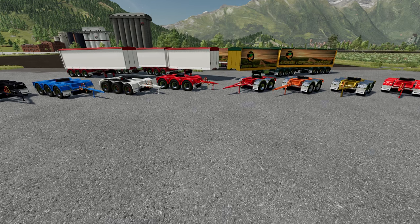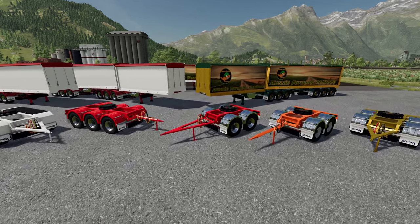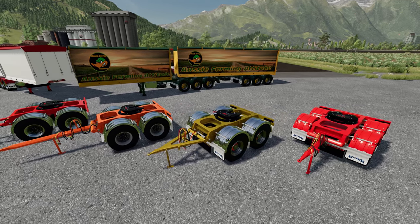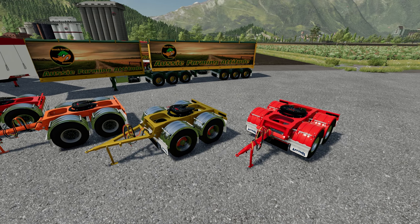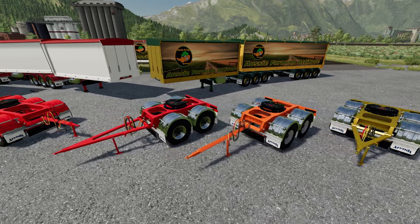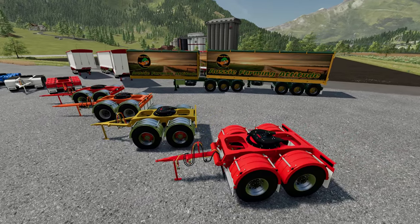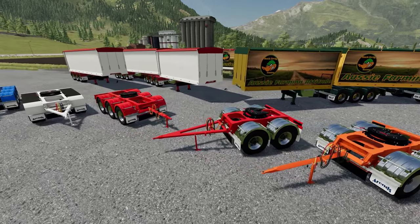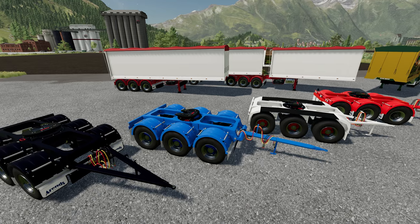Here we have the Arend Dollies - the two-wheeled dual wheel version. We have the short draw bars: first a straight and then an angular draw bar. Then we have the long draw bars. As you can see, different color configurations are available, different wheel types - the spider wheels there in red and the standard wheel options as well. Over here we have the tri-axle Arend Dollies with different mud guards, color options, and different length draw bars.